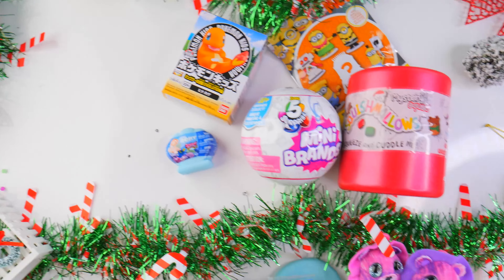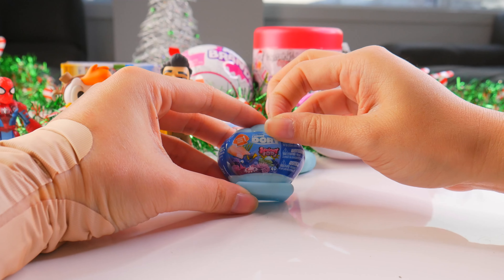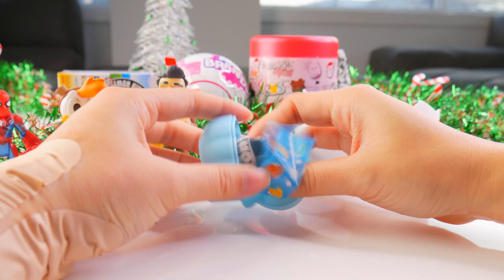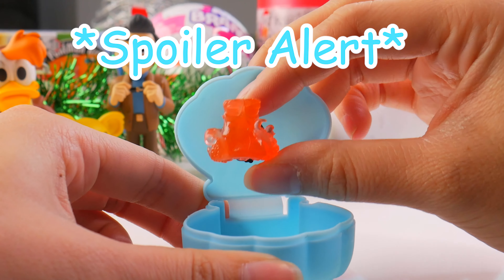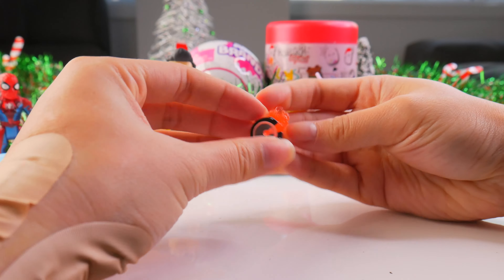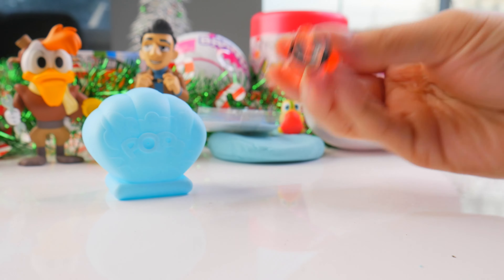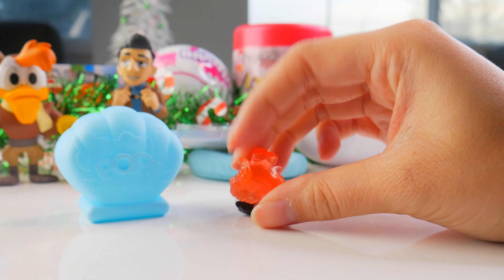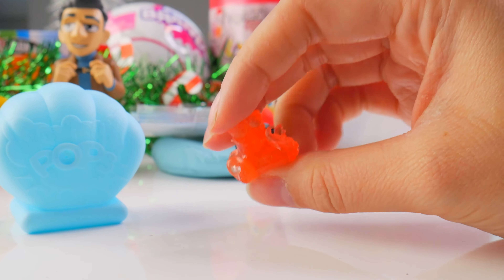Let's move on to some very small Dory Squishy Pops. This is tiny. Tiny rippy strip. Under the sea, we got Hank the see-through Octopus — the know-it-all in the movie. It's called Squishy Pop because it comes with a little suction at the bottom. This reminds me of the Smushy Mushy Snackables with the suction cups. It makes sense because Hank's an octopus, and octopus tentacles have suctiony things to them.